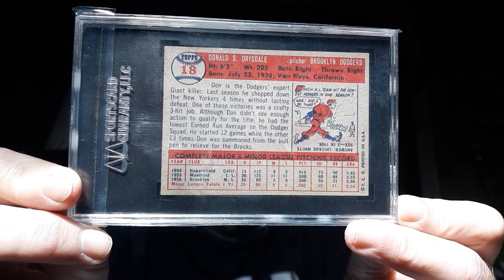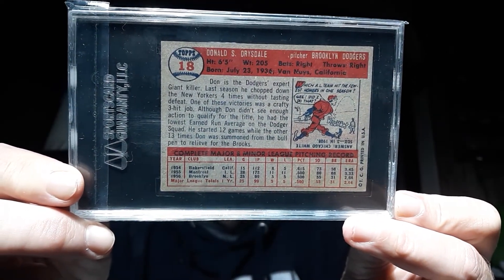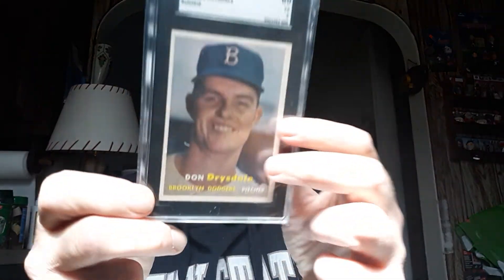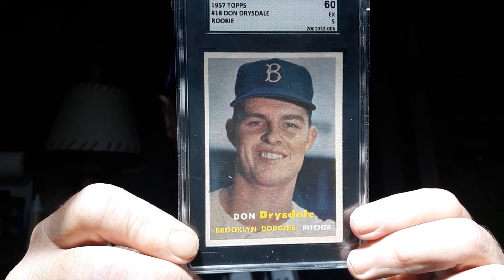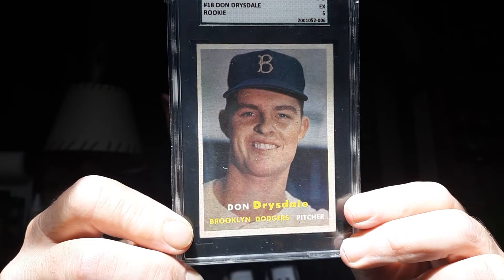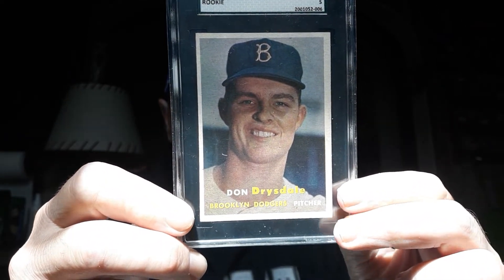1957 Topps — these cards are very hard to get perfectly centered. I like this one. It's nice and clean, just a little off center, but the color is really nice on it. I have a perfect fit sleeve on the case — an SGC perfect fit sleeve.